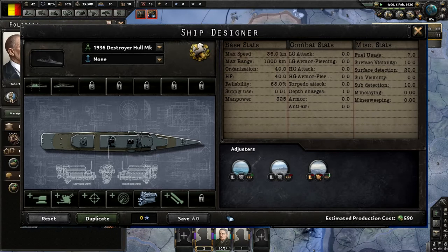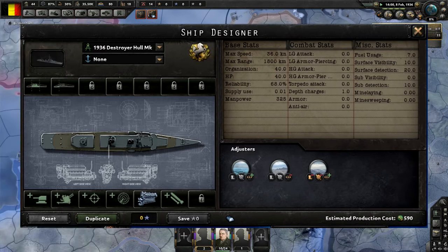Higher levels of ship hulls will generally have more custom slots available, so you won't be building super carriers with your 1936 carrier hulls. I could definitely see some research bonuses — like Japan got one for super heavy battleships — allowing more slots and being able to build a Yamato faster than other countries.